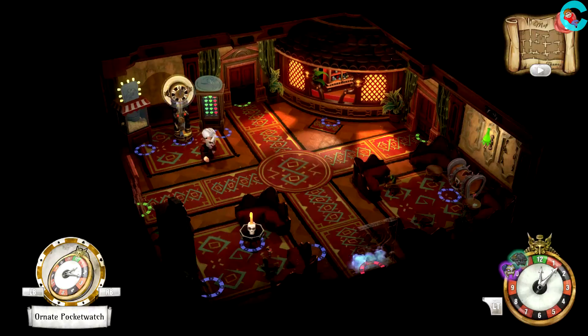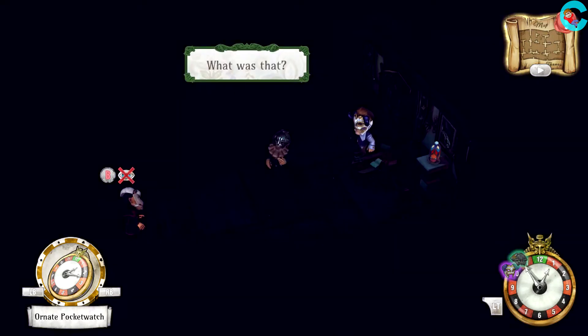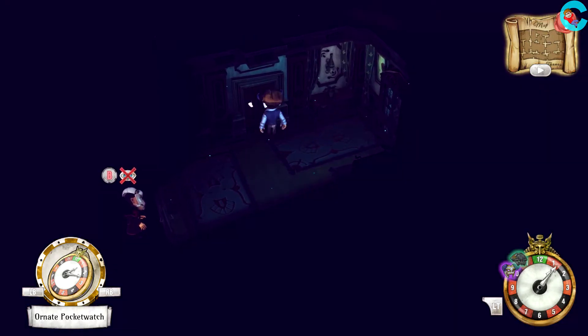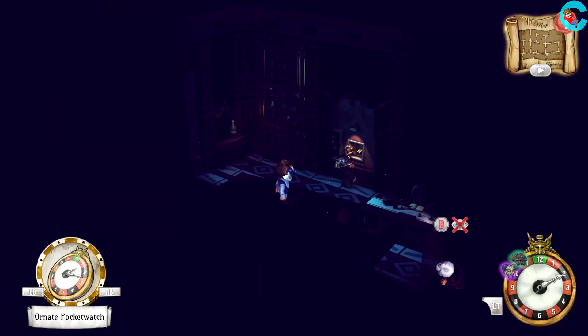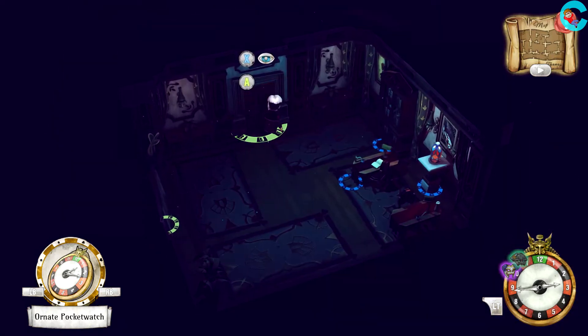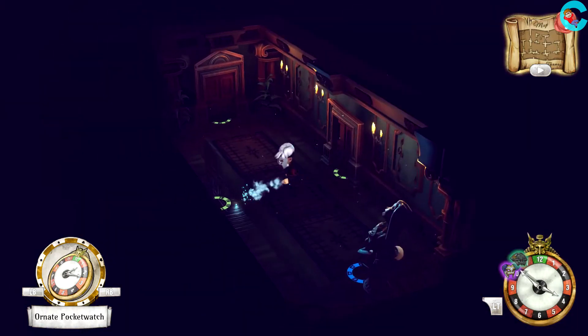After the cutscene, we'll wake up in this room and head east to spy on the dynamic duo. Turns out they're hunting for an incredible but not so edible egg. In the next room, the lightfinger locksmith will be disappointed to find the egg is not in the wall safe. Once they're gone, grab the lighter from the wall safe and bring it back to the room where we started.